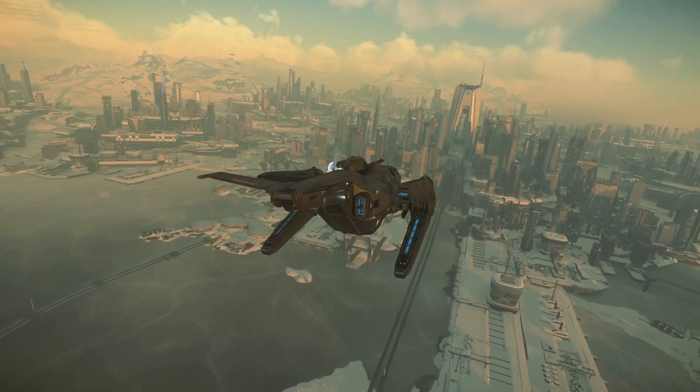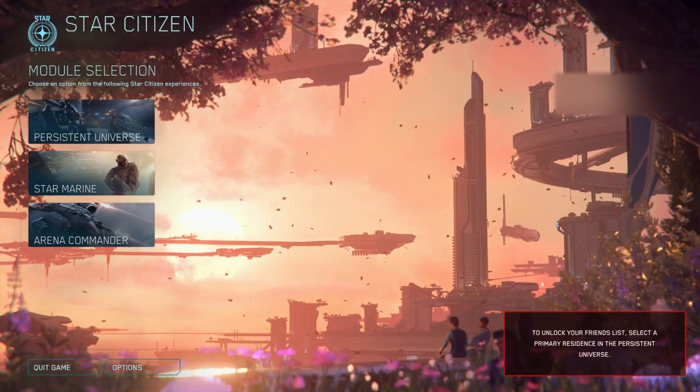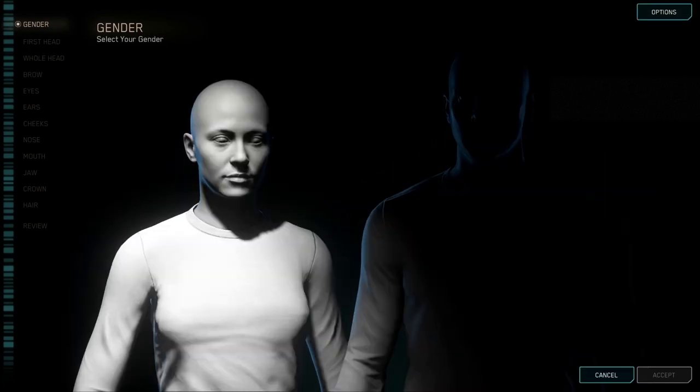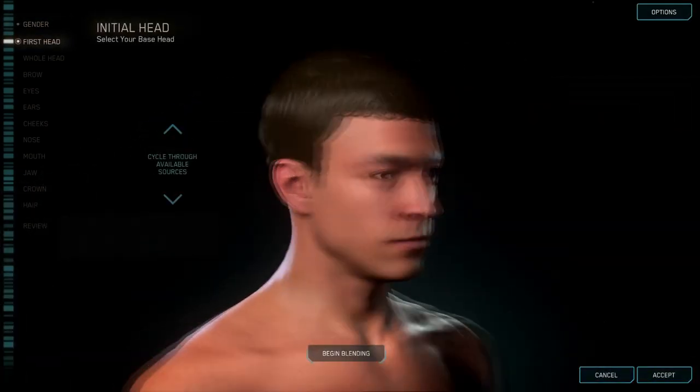When everything is installed, updated, and ready to go, you'll be greeted with the main menu screen. Select the Persistent Universe, and you'll be prompted to enter character creation. Your character can be edited at any time, so don't worry about getting them too perfect the first time.